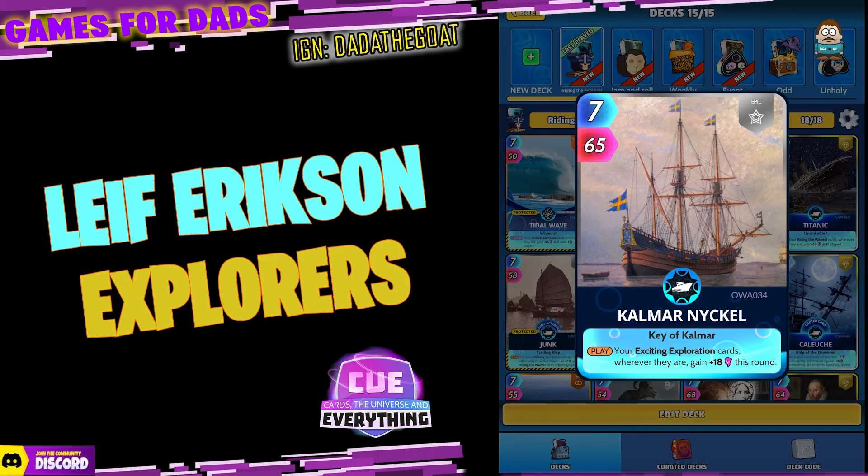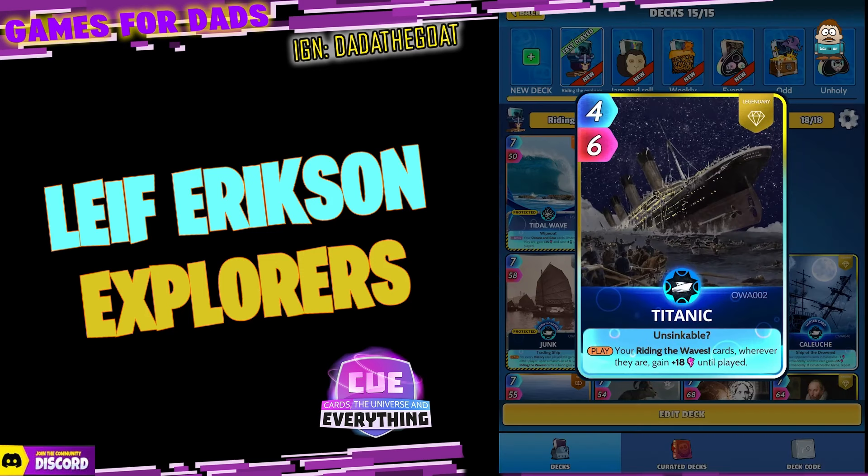That's Leif Eriksson — congratulations on your buff! Kalmar Niko: seven for sixty-five, just an epic card, but nice synergy. On the play, your Exciting Exploration cards wherever they are gain plus 18 power this round. That's a nice buff, actually works really well. Next up is Titanic — on the Sinkable, well we know it did — four for six, it's legendary. On the play, your Riding the Waves cards wherever they are gain 18 until played.